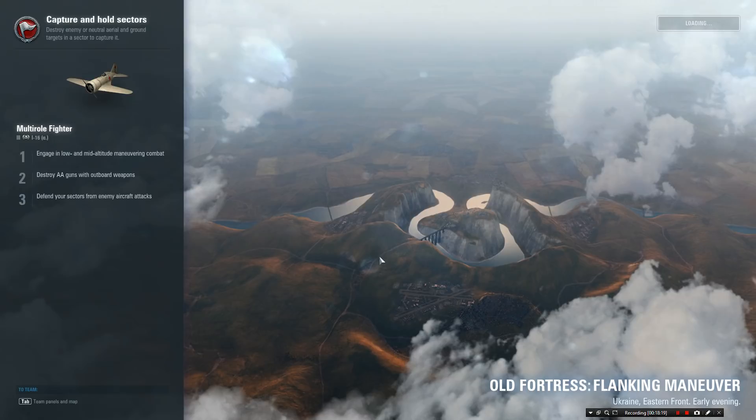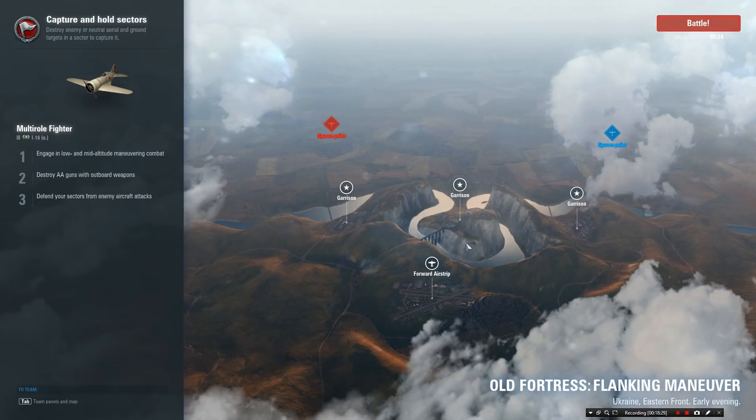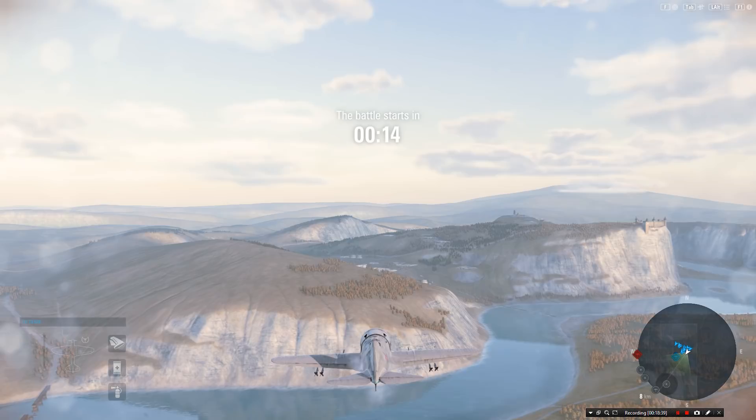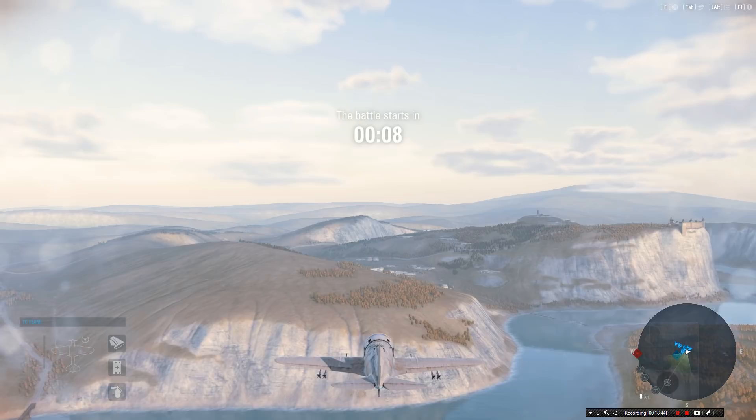Looking at the spawn point — it looks like quite a nice position to be in. We'll get in, get those rockets flying. All we've lost is a bit of speed which, for this, is a little bit of a detriment. But you've got the more punchy guns for taking out buildings and for those heavier duty planes. Let's roll.